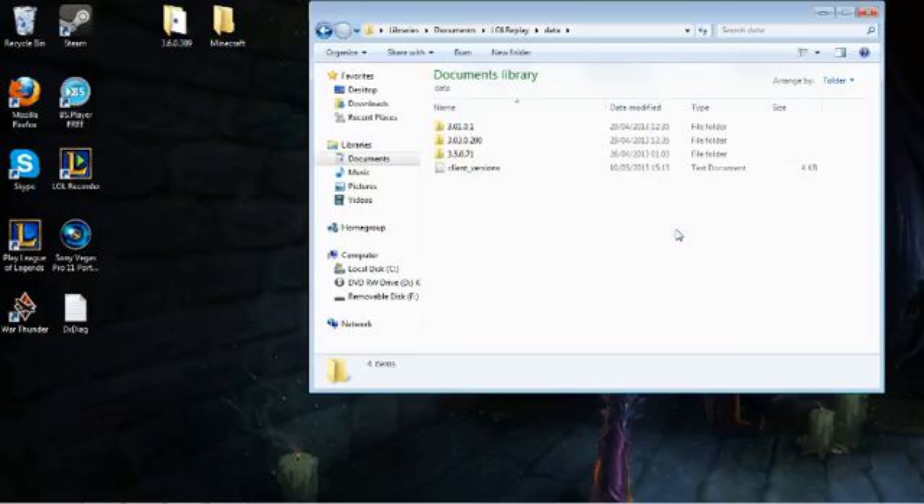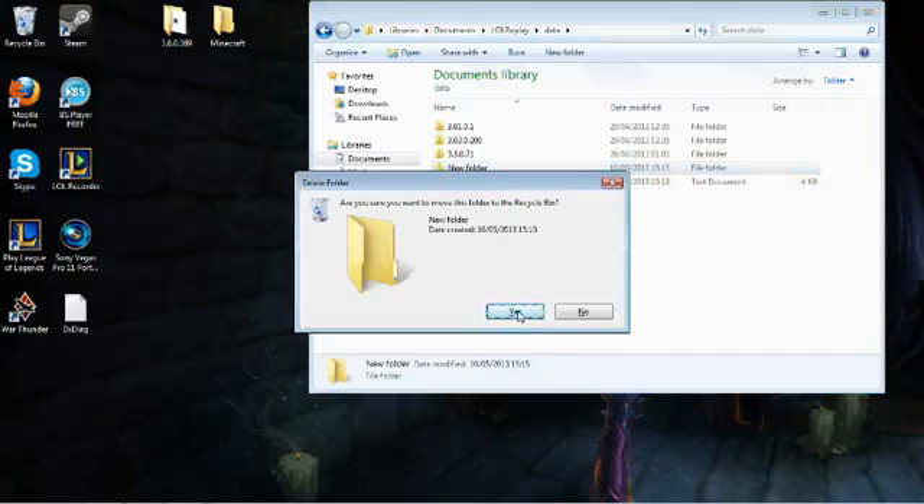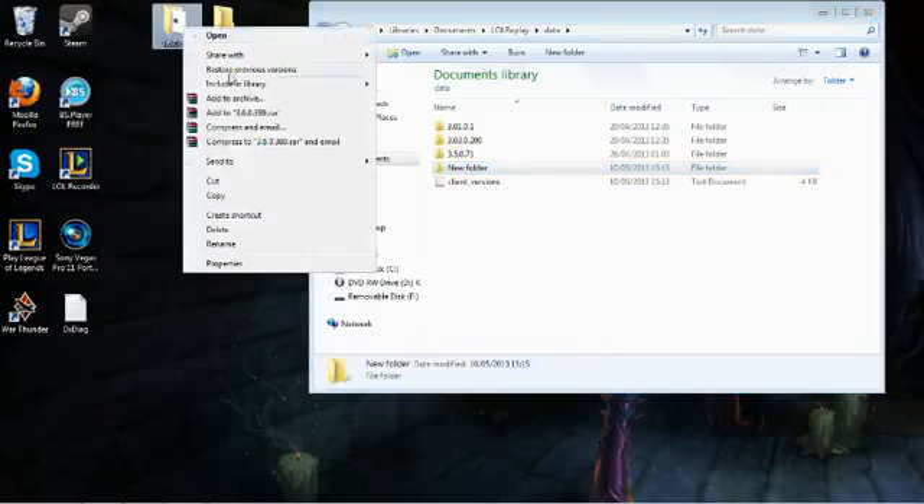So what we need to do is create a new folder and rename it to 3.6.0.389. I have already done it so I won't do it again, but you need to rename that folder to 3.6.0.389.